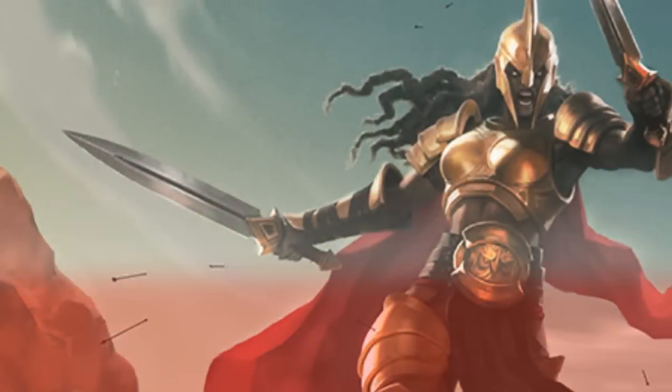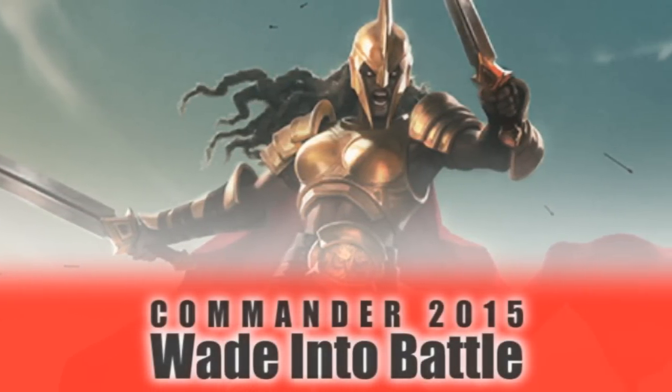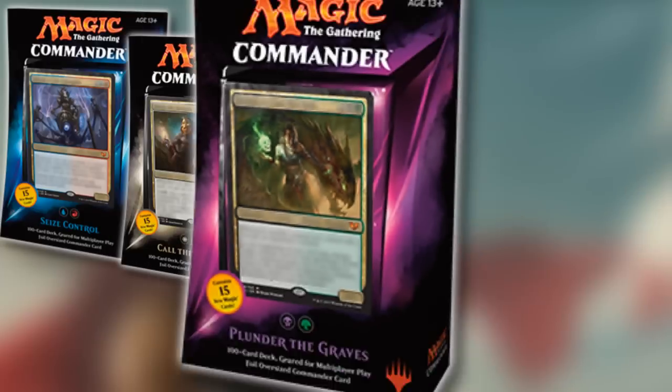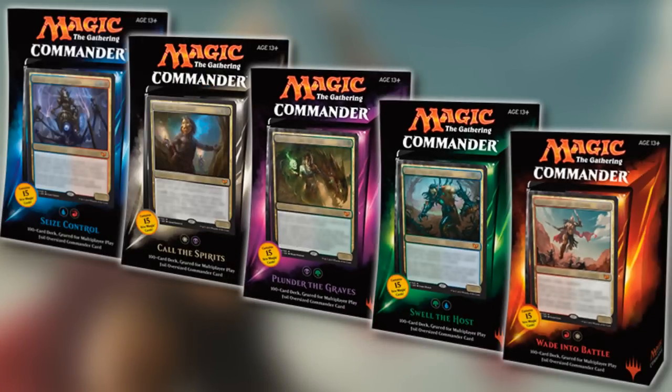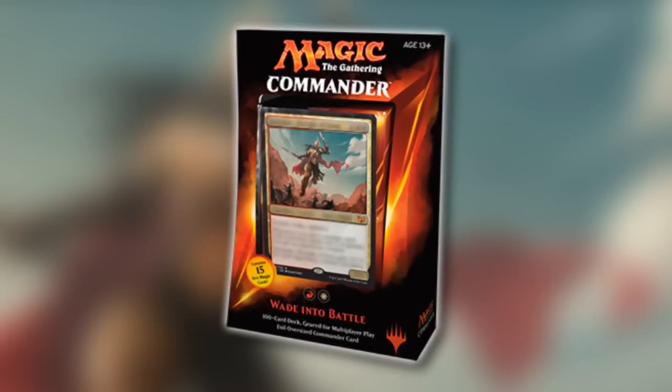Hey everybody, Karsten with Top & Go Productions here, and today we begin taking a look at the new Commander 2015 pre-constructed decks. In these videos we will take a look at each deck individually and attempt to either improve them or make them more cohesive for a mere $25. Today we are going to start with Wade into Battle, the Red-White deck.